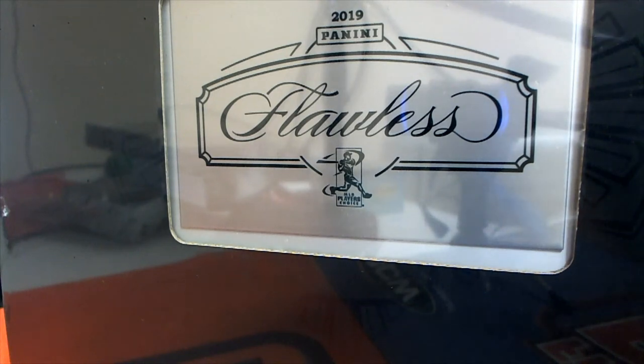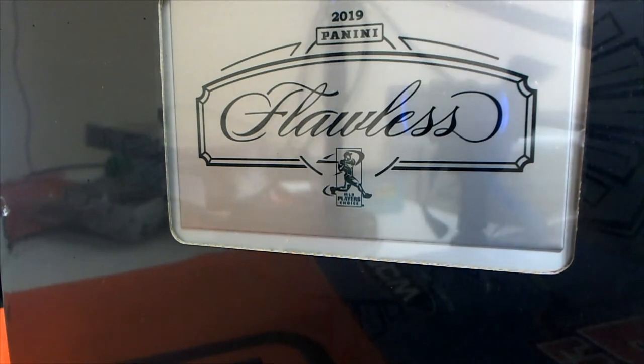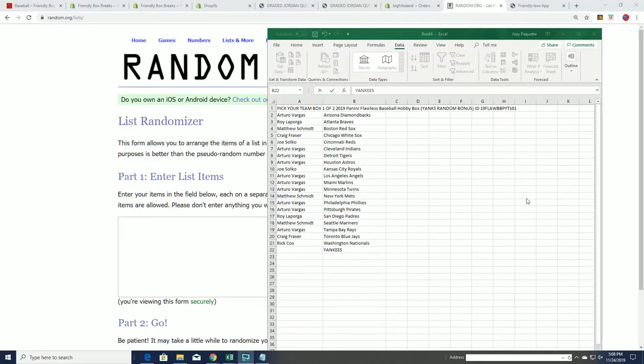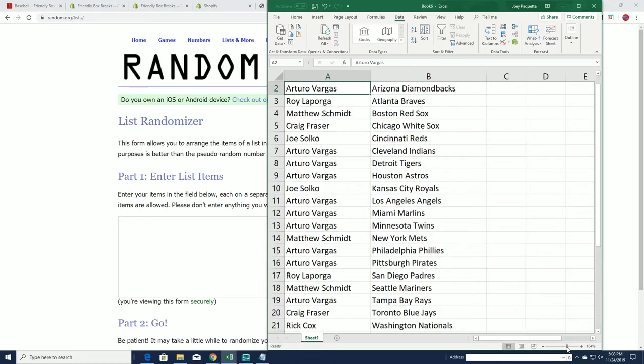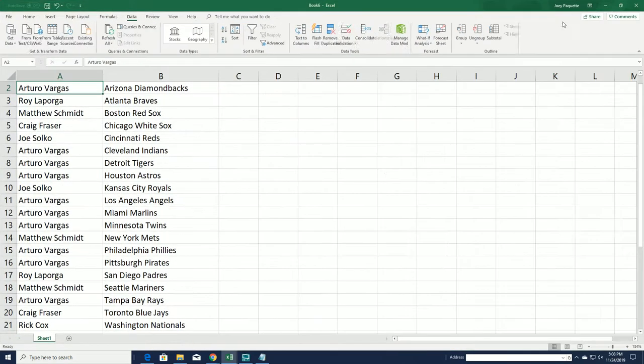It's time for Flawless Baseball. Good luck, everyone. We have a 20-spot filler with nine teams. The top nine in the filler are going to get teams randomly in our Flawless break.